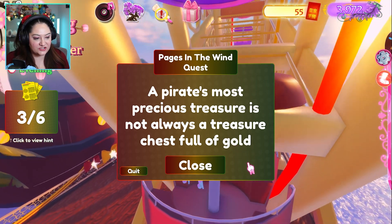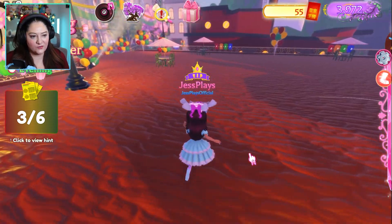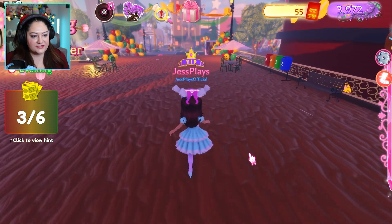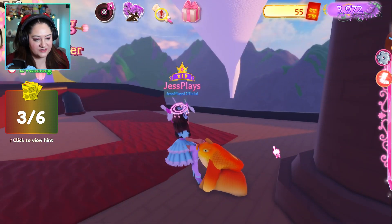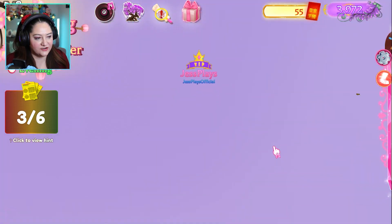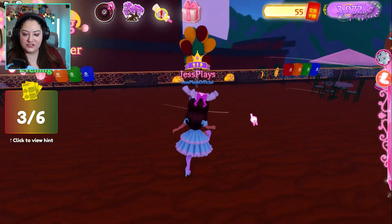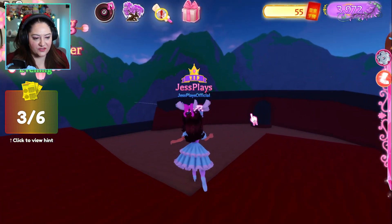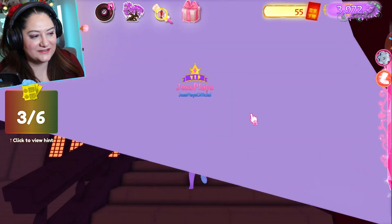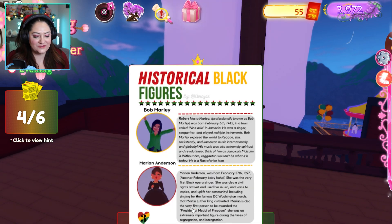Next hint: 'A pirate's most precious treasure is not always a treasure chest full of gold' — that's the ship. It's actually the ship that doesn't have a ramp on it, so you're going to parkour across to it. Go up the stairs and the page is at the wheel. This one gives you information about Bob Marley and Marian Anderson.